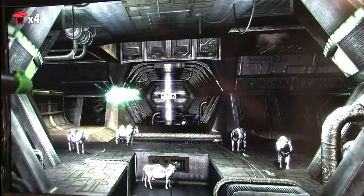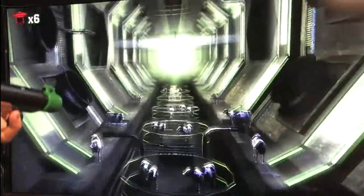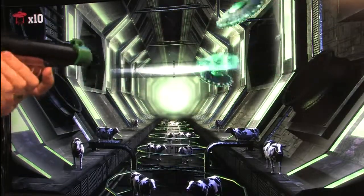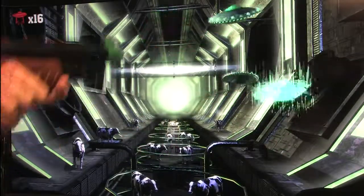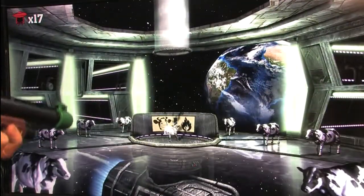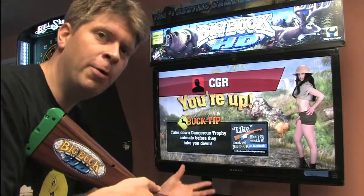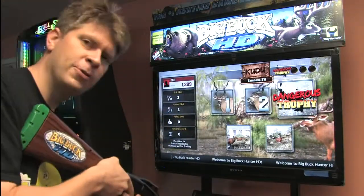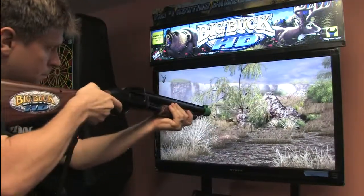Or at least it looks real on the giant HD monitor. Operators can choose from a variety of monitors when picking up Big Buck HD, everything from a 42-inch Panasonic all the way up to an 80-inch Sharp Aquos. And let's face it, the bigger the monitor, the bigger those girls will appear in the bar to drunk patrons. It's like you're standing there talking to them. As I'm told, if you do really well, the girls jump out of the screen and go home with you. It's one of the bonus features, but you'll have to unlock that one after about six bottles of Absinthe.